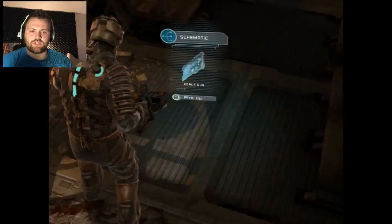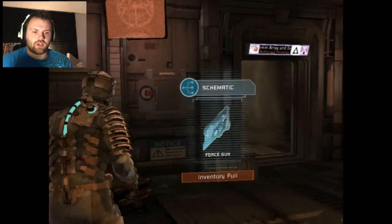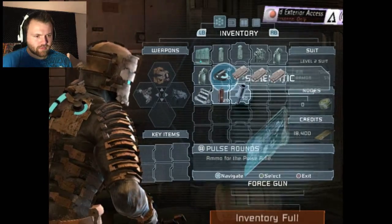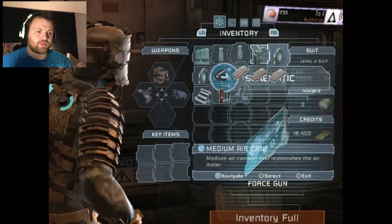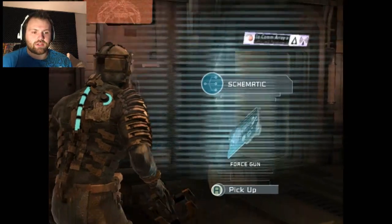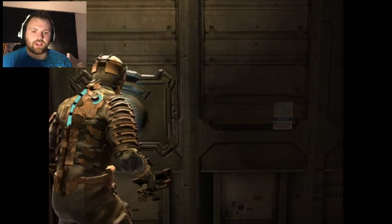More credits — we're getting so close. Force gun. What can I use? I have flame fuel for the flamethrower. I have a stasis pack to use here, so let's pick up the schematic and then go over here and save.